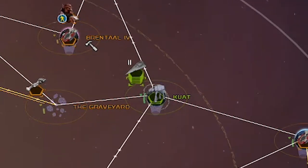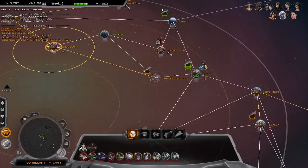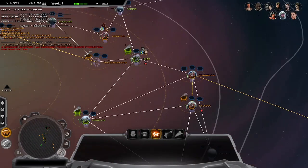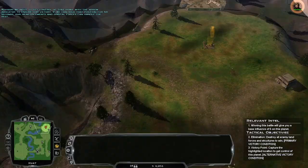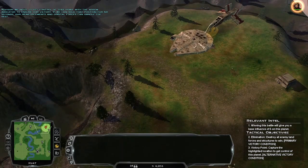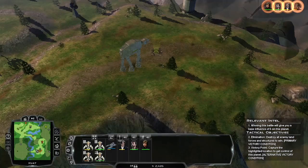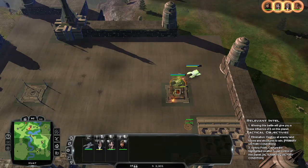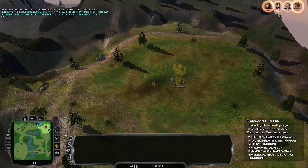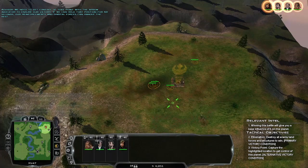The Boys will soon demonstrate why they are the Boys. My first target was the Empire-held planet of Kuat. However, as you can see, that is a massive fleet which I am not ready to take on. So what do I do? That's right, I send in the Boys. My strategy was simple: the Empire had an AT-AT, and I would use Chewbacca's main ability to capture it and use it against the Empire. Simple, effective, base game logic.